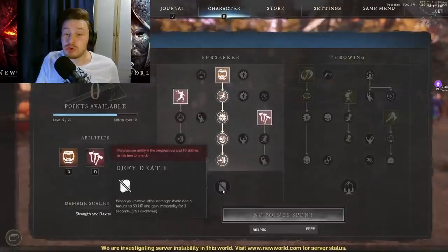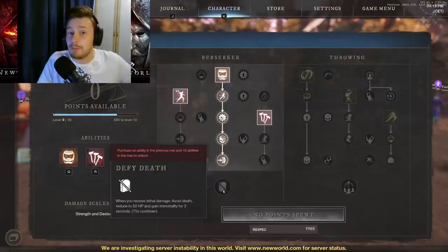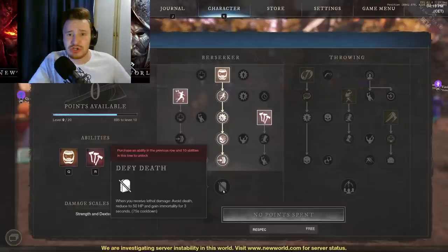Each weapon tree also has an ultimate ability. On the Berserker tree it's called Defy Death: when you receive lethal damage, you avoid death, reducing to 50 HP and gaining immortality for three seconds, on a 75-second cooldown. In PvP, when people think they've killed you, you pop up, run away in those three seconds, activate Berserk, heal up a bit, and come back in. In PvE, if you get blocked by mobs in a dungeon, you can pop this to escape or pop Berserk to get the heal off.